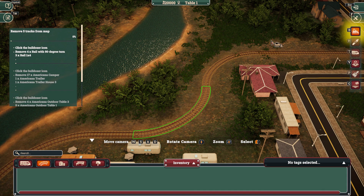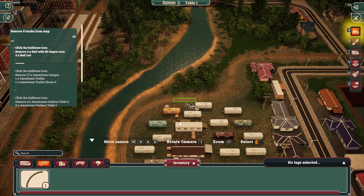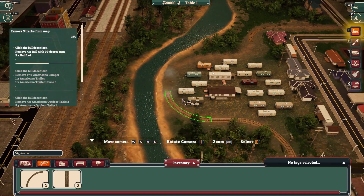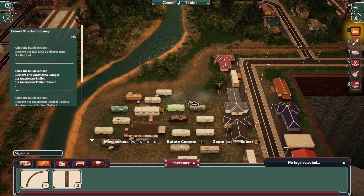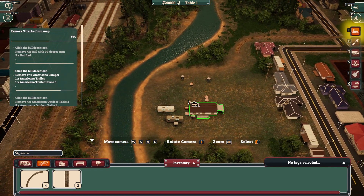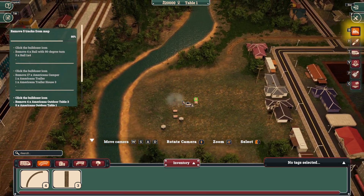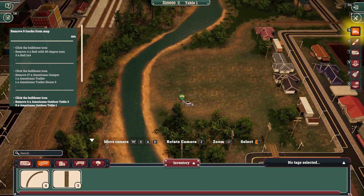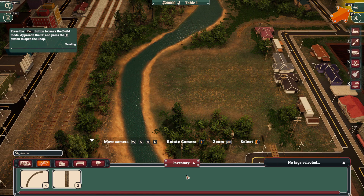I've got a bulldozer icon and I need to — I selected it. Do I really have to delete this stuff? Yep, that's a tree. Bye trailer park. Hold the mouse button — that will work. Modify the current roadway loop to go through the trailer park. Which trailer park?